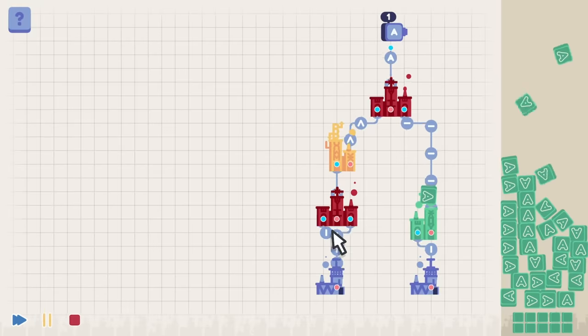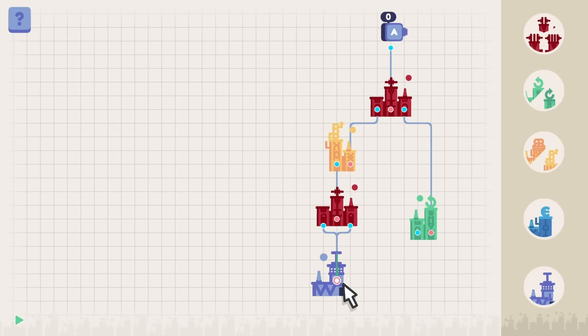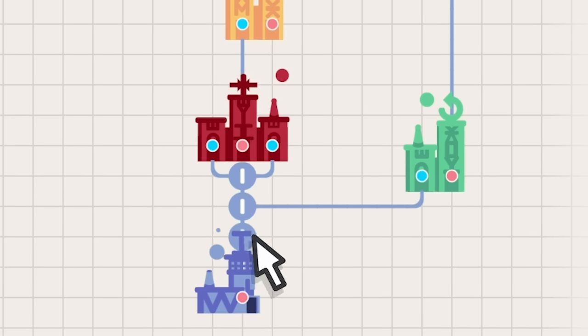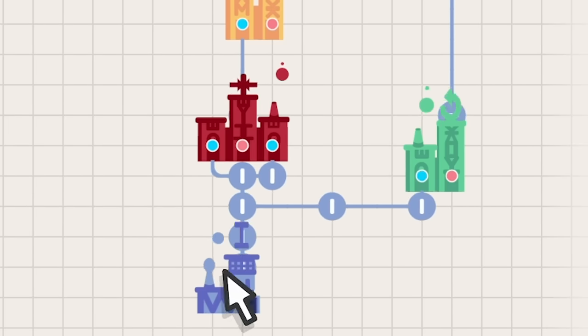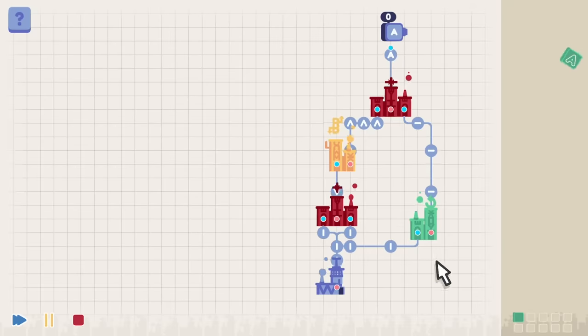What I want to know though - could I have done this without that extra factory? So if we just stop and delete that, could I have done a third route out of here? I could. So if we play that they all just come out this middle one. It's going to be a lot slower though because I assume the more you add at the bottom the faster it will make them. But that uses less buildings.